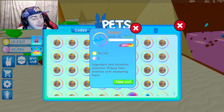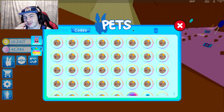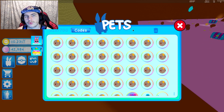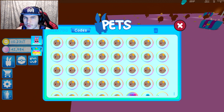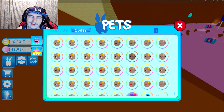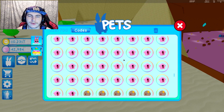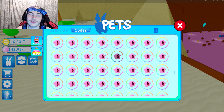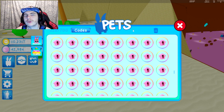You've got your birdie, which is kind of like the Twitter bird, and the Bulgar at max. I can't level up or evolve anymore — legendary and ancestral evolution, freezing, and weakening. It's water, not ice, unless it's both water and ice. My goal now is to get another eight of them since I already have two, evolve all of them, then make a shiny. I'll need to clear out my inventory first.